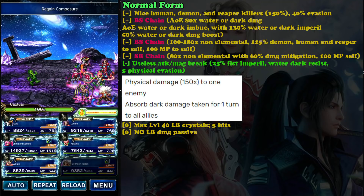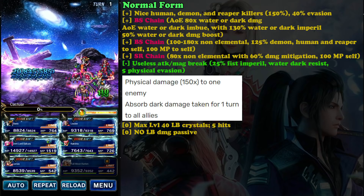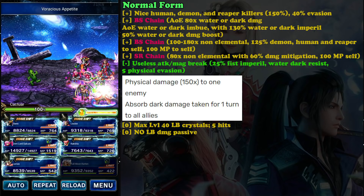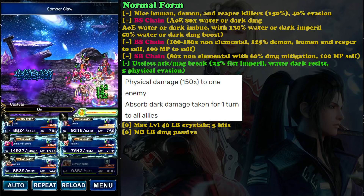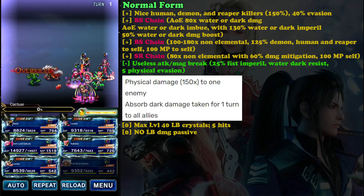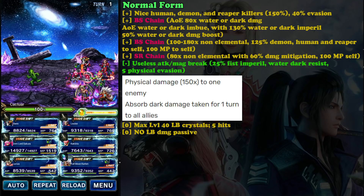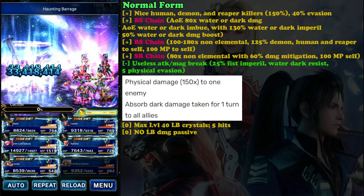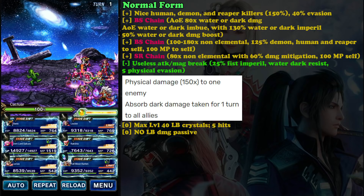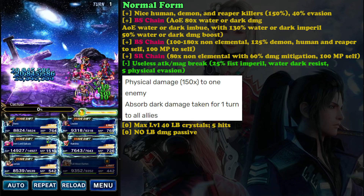He has 40 physical evasion, which is quite nice. From what I know, you're going to need evasion on future content - I've heard you need 100 physical evasion on future content, though I'm not 100% sure. If true, this type of character will benefit greatly. He can chain with Bolting Strike and Stardust Ray, so two major chaining families in today's meta.